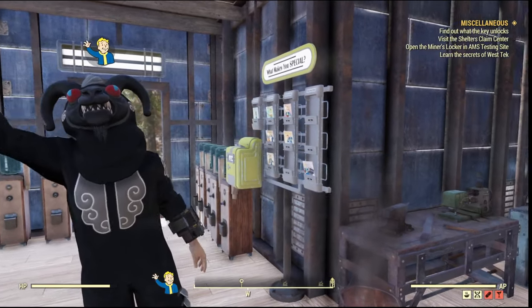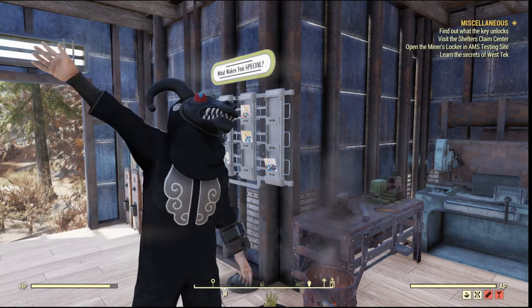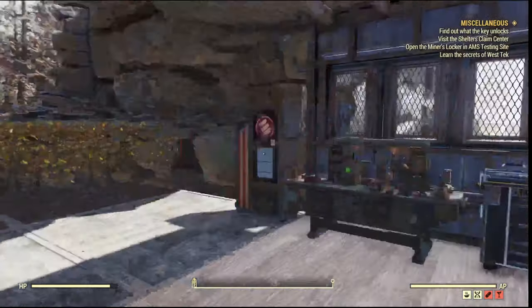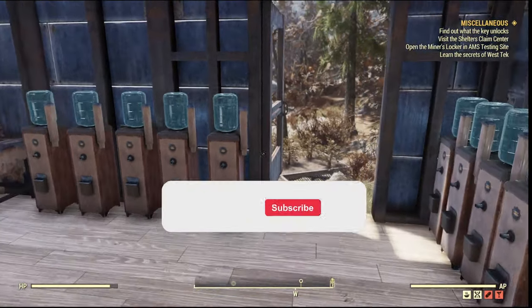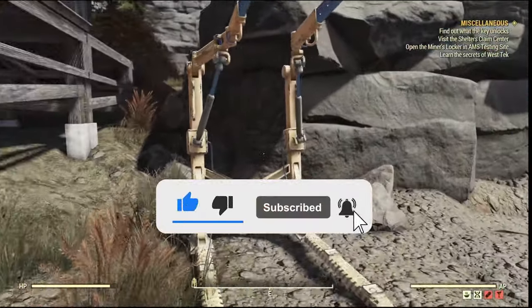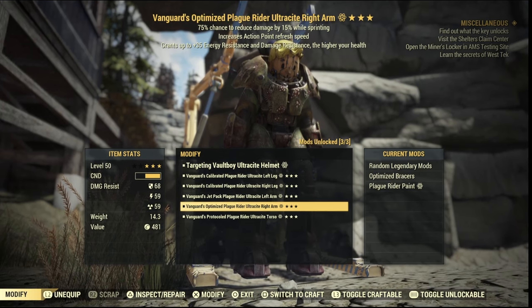Hey guys, Mr. P here, welcome back to another Fallout 76 video. Hope you guys are well. This video is a build guide and today's build will be the heavy gunner power armor build. If you guys are loving the content and you want to see more, please hit that like and subscribe button — it'll really help out the channel. Let's get on with the video.